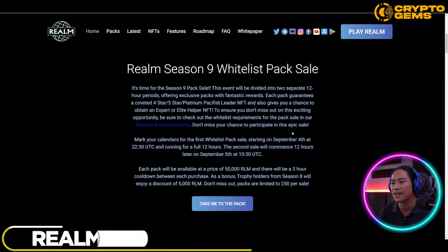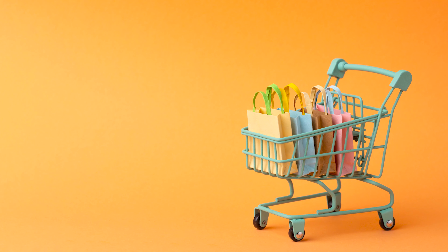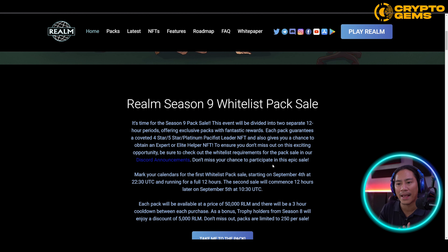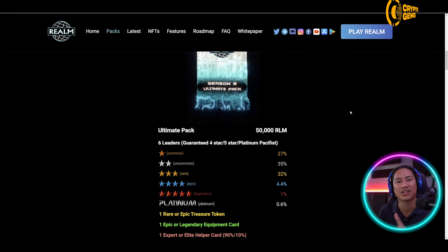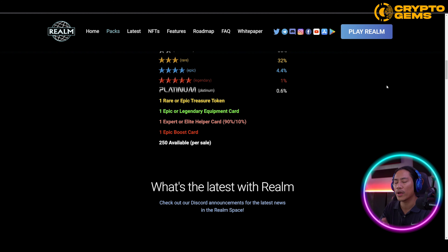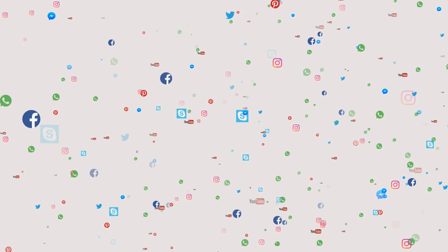Next in line is Realm. They currently have a Season 9 whitelist pack sale, so they are whitelisting people who would like to purchase the pack. Realm is a resource management play-to-earn game where you can strategically utilize your leaders and helpers to save the world from devastation, collect resources, unlock regions, build up your game with Realm tokens or RLM tokens, and develop your realm.